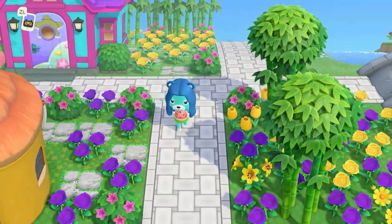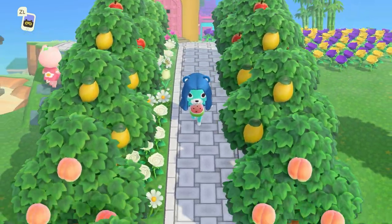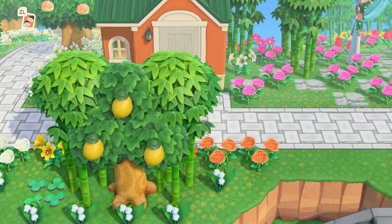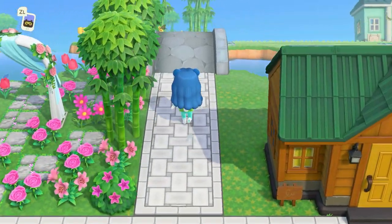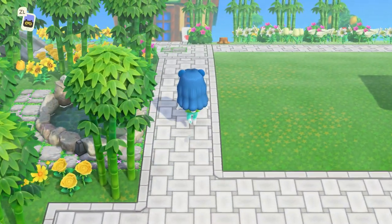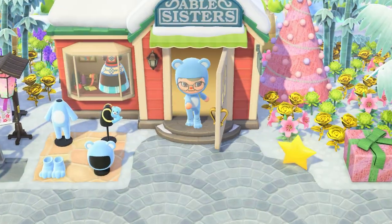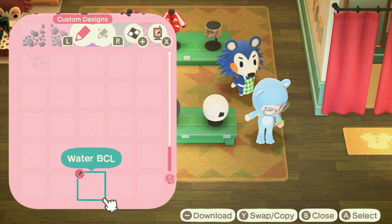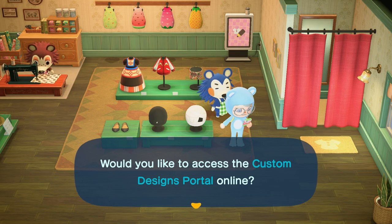If you want to get a bit fancy, you can download a set of custom designs that when placed in a specific order look like actual ground pathing. You can find a specific design QR code in my custom design Google Doc in the description, but I recommend downloading a premade path custom design from the Custom Design Portal. You can access the portal in the Able Sisters shop at the kiosk, or in the custom designs app on your Nook Phone by pressing X. However, you do need Nintendo Online to do this.